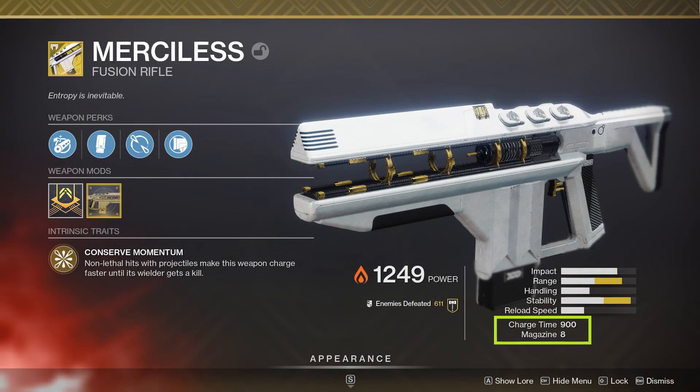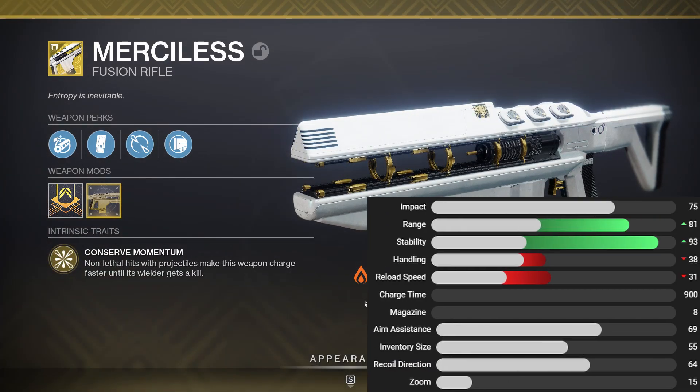Merciless is a solar exotic fusion rifle with a charge time of 908 and rounds in the magazine. This weapon is most akin to high impact fusion rifles, and we can see that in the stats. Pulling in some solid numbers from Destiny Tracker, we can see that the impact is on the lighter side compared to other high impact fusion rifles. The legendary variants have a base impact of 95; we're sitting at 75.